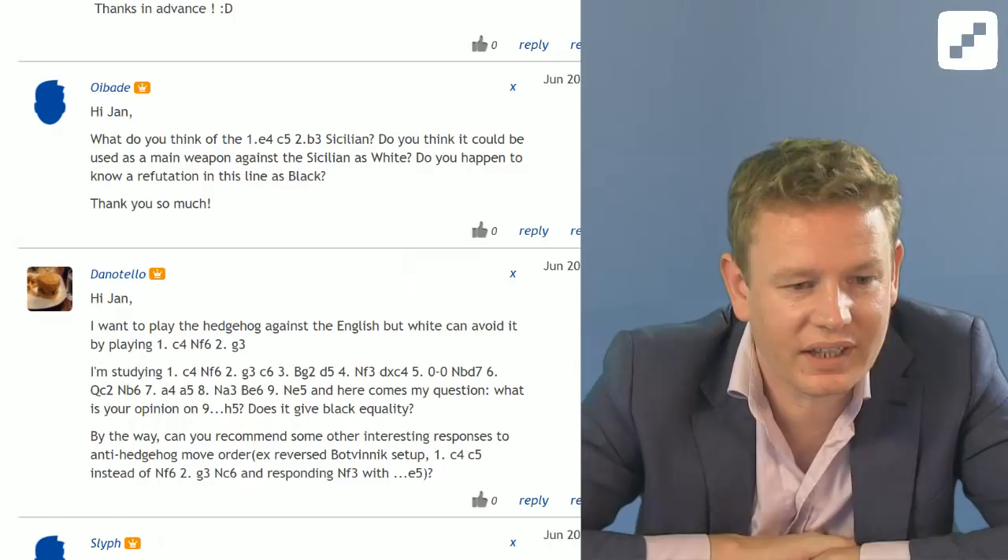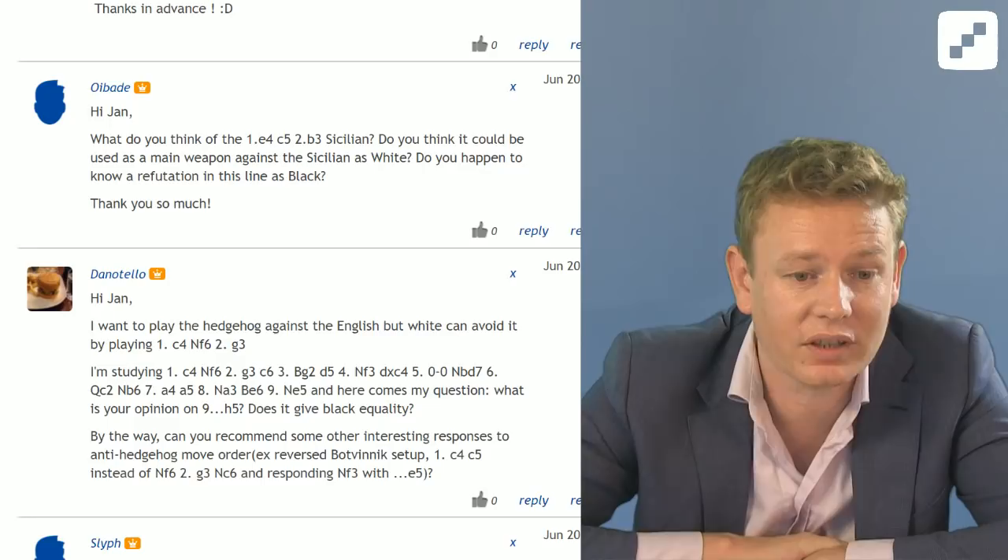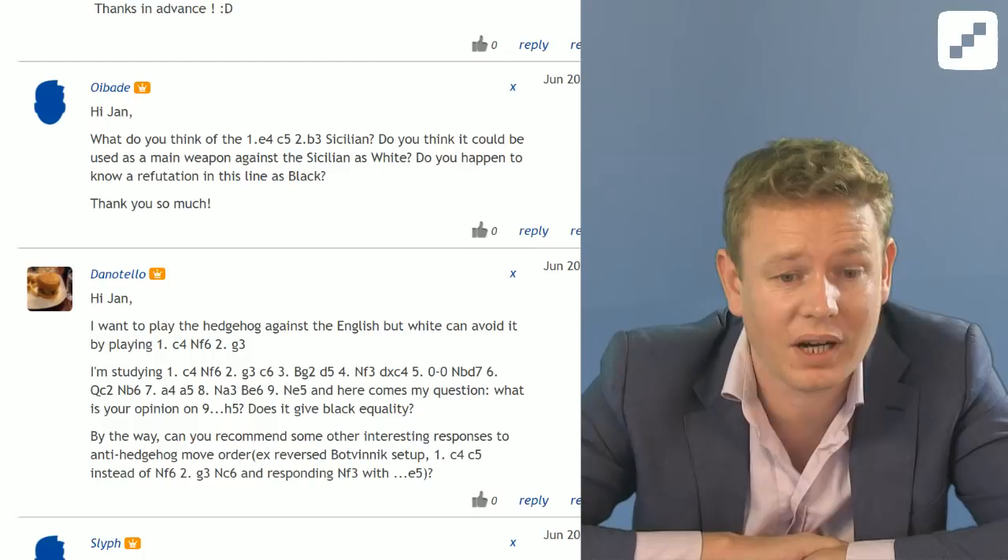Dan Othello is saying: Hi Jan, I want to play the Hedgehog against the English, but white can avoid it by playing 1.c4 Nf6 2.g3. I'm studying c4 Nf6 g3 c6 Bg2 d5 Nf3 dxc castles Nbd7 Qc2 Nb6 a4 a5 Na3 Be6 Ne5, and here comes my question.